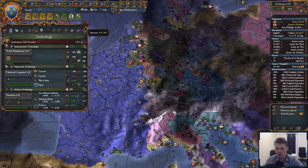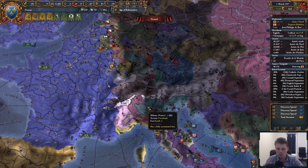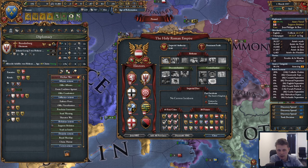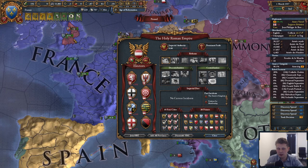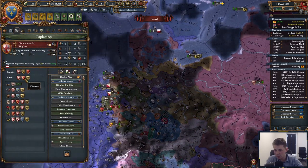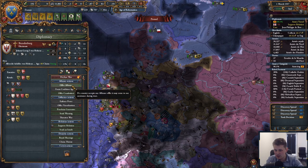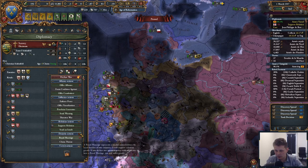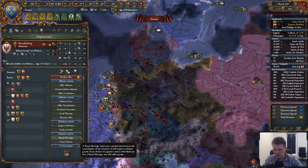Innovativeness is decreasing, which is not a huge problem. 85 — improving relations. Who do we want to improve with? Should we take the alliance with Brandenburg? Who has the majority of the claims? Brandenburg is going to be large. Austria, Bavaria, Denmark, Saxony all hate Brandenburg — we can do a royal marriage. He has more than 100 development, so just getting the alliance is not a bad idea.